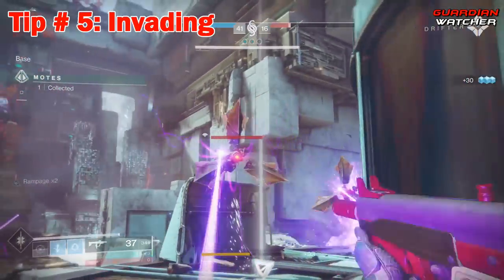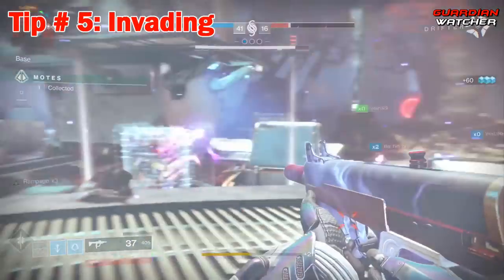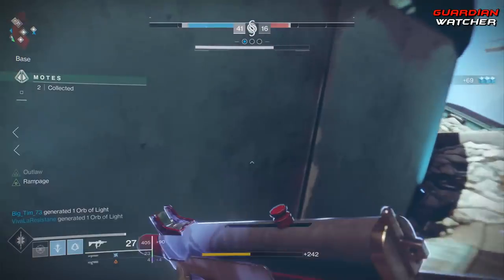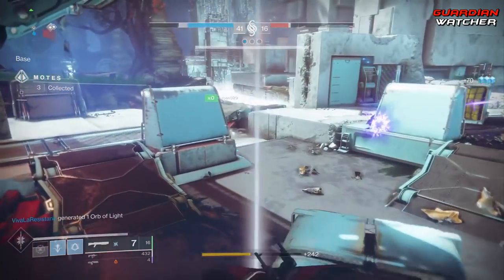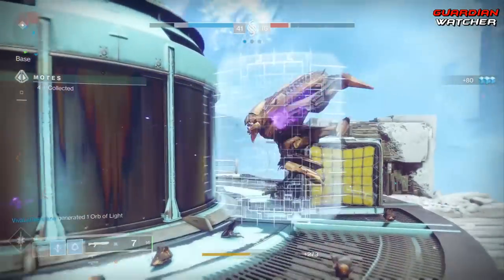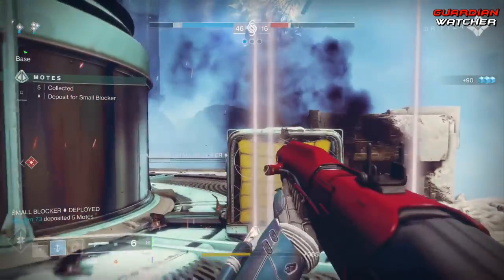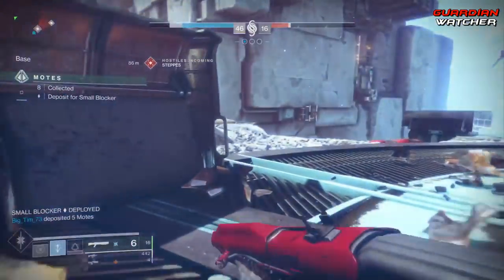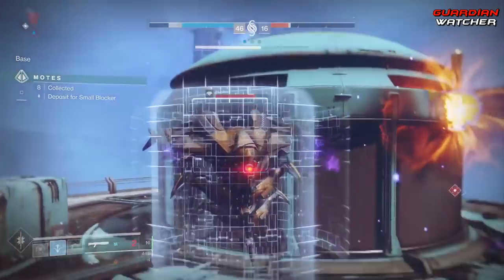Tip number five: invading. If you are not a PvP player, please do not jump into the portal to invade. Getting a kill on the other team is fun, but if you cannot get at least three to four guardians down on the other side, or you automatically die while jumping through the portal, then you are wasting time that could be used grabbing and depositing motes. Also, when your team's Primeval is up and the other team has a long way to go, do not invade — use this time to DPS the Primeval as fast as possible.